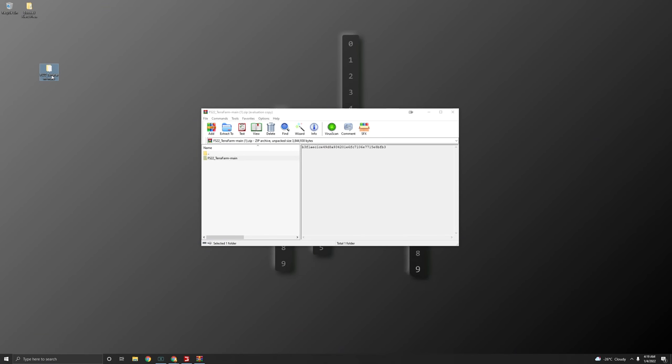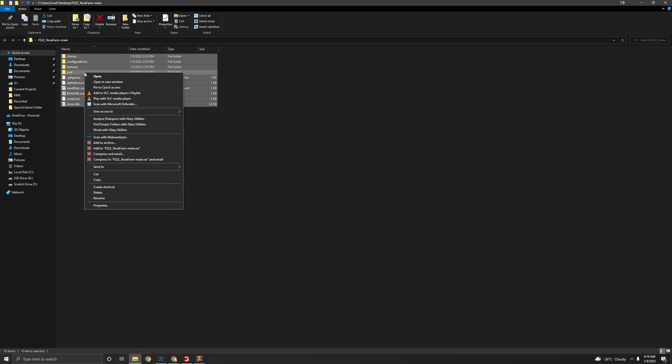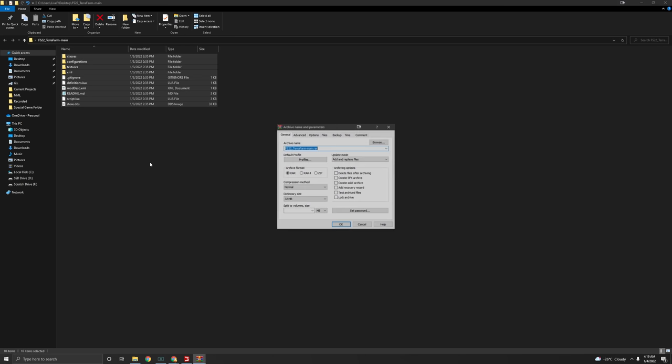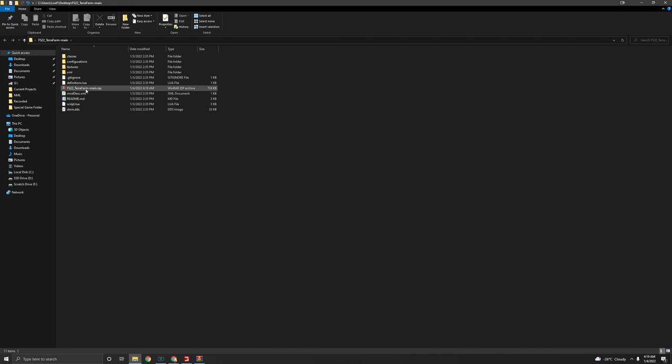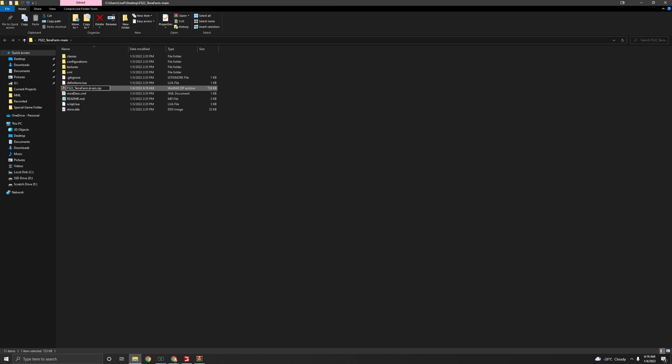Once you have the folder on your desktop, open it up, find all the files inside, and pack them back into a zip — right-click, add to archive, make sure it's a zip file, and hit OK. That zip file is your mod. Take it and put it in your mod folder. Note: don't leave the dash in the filename — that will cause problems. Rename it so it says 'farmmain' with an underscore instead of a dash, otherwise it won't be recognized as a mod.